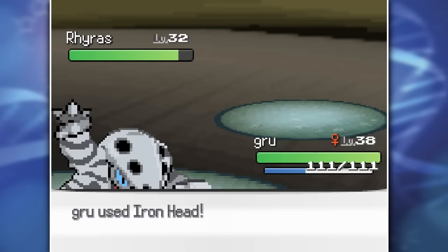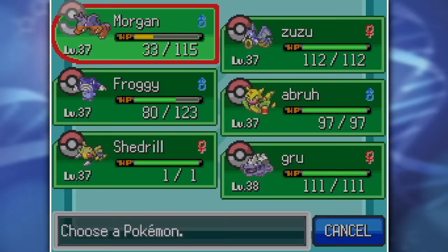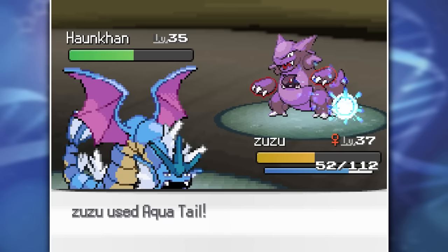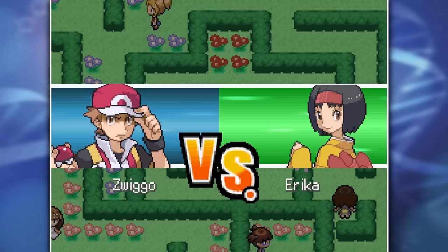He starts out with an Arnyx. With our newly evolved Gru, I immediately scare him off into Ryrass, but that thing also couldn't take an Ironhead, so he immediately swapped back into Arnyx, which once again got destroyed by Ironhead. But then he brought in Honkan, a Normal-Ghost type that isn't going to go down easy. At first I tried to take him out with Morgan, but that really didn't work out. So I swapped out into Zuzu, went for the Aqua Tail, and that could finish it off. After Giovanni flees his hideout, Erika tells me to come and challenge her gym.